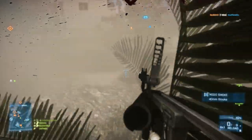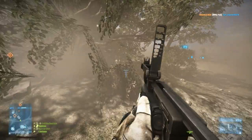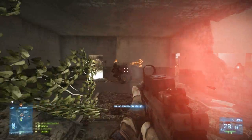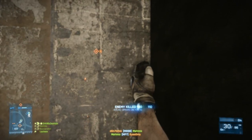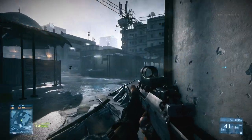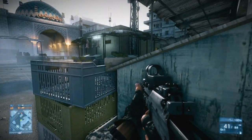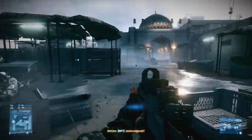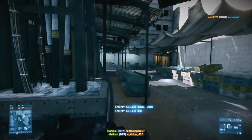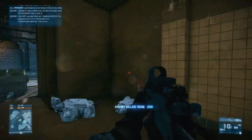The most important attachment would have to be the extended mags. You only get 20 rounds without it, and having the extended mags bumps it all the way up to 40, which is a substantial increase. Because this thing has a very high rate of fire, if you're not using the extended mags you're going to run out of ammunition pretty quickly. I found that unlocking the extended mags was kind of frustrating because I would just run out of ammunition before I could take out the target. Always use the extended mags once you have that unlock.